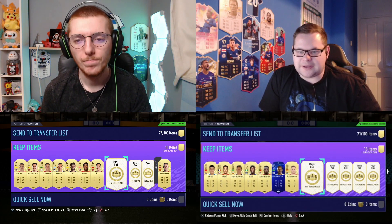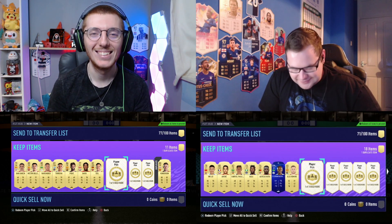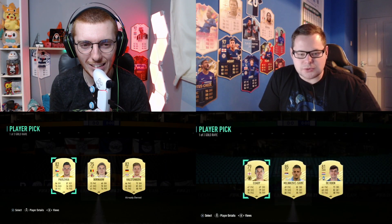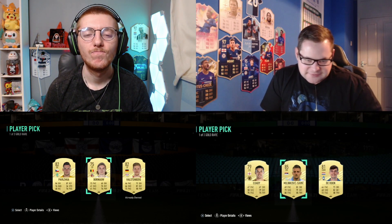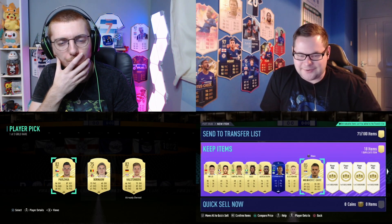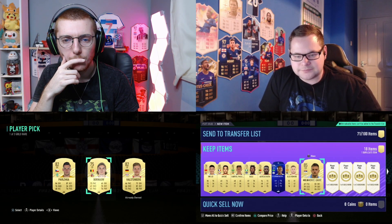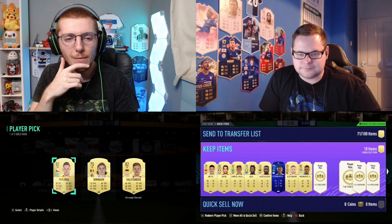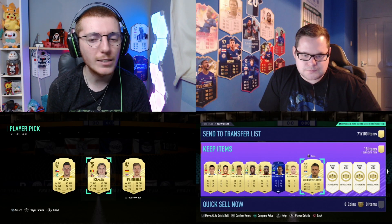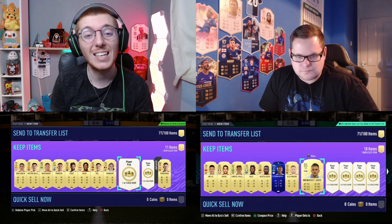Pack nine - closing in on the final few packs, still both waiting on some bangers. Three, two, one, go. I've got an 85-rated Milinkovic-Savic, I'm kind of happy to have him in the team - not bad, he can play CDM or CAM. Jack's going to take Bornau, a Belgian centre-back from the Bundesliga - not too bad for a 75-rated player but doesn't really link to anything. It is a bit of a stinker but it's a centre-back, so he'll take it.